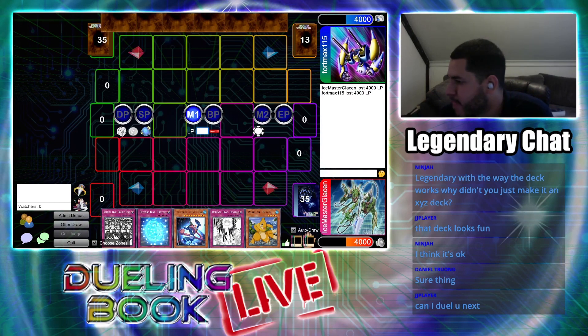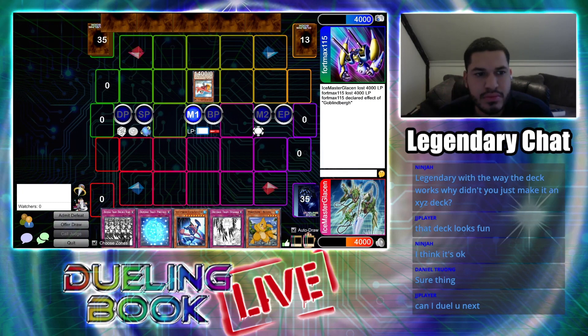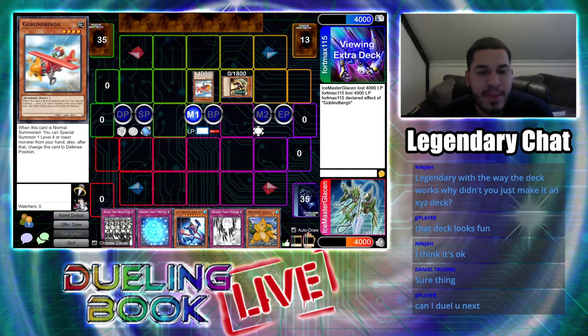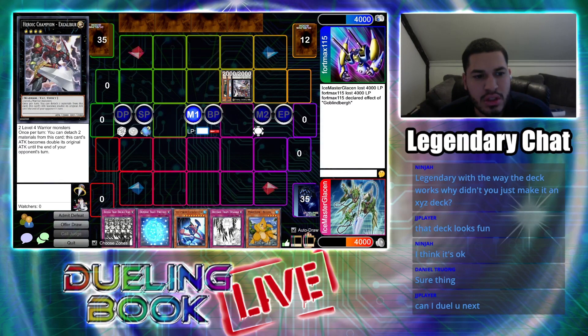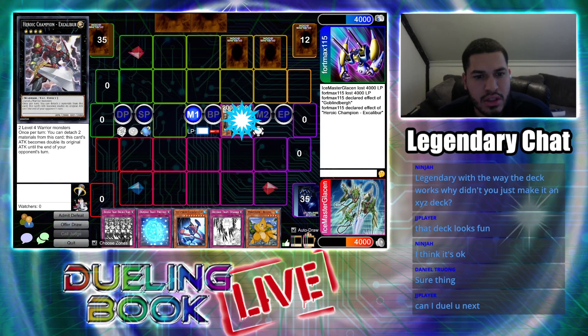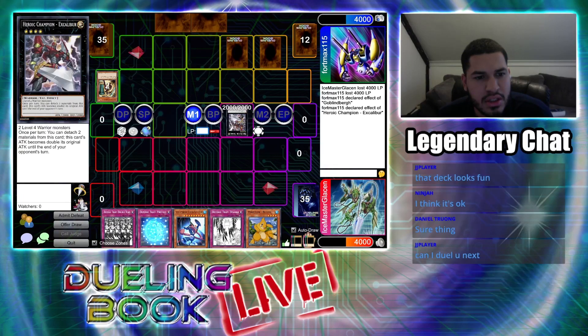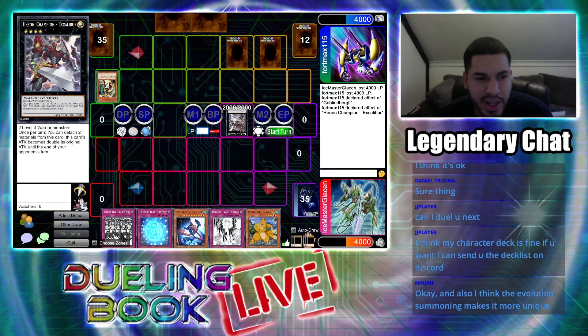My turn — first, I summon Goblinburg. Goblinburg's effect activates, allowing me to Special Summon one level 4 or lower monster from my hand. I choose to Special Summon Gunburonite in defense mode. I overlay both — as they are both warrior monsters I overlay them to Xyz Summon Excalibur. I set two cards face down. I activate Excalibur's effect — I detach both overlay units, so he now has 4,000 attack until the end of your turn. I don't know why you're doing that, because all I have to do is end my turn and he's back to 2,000.